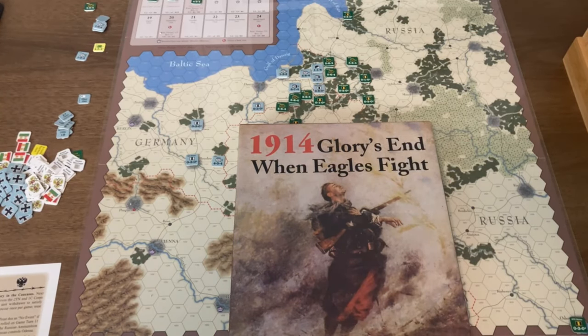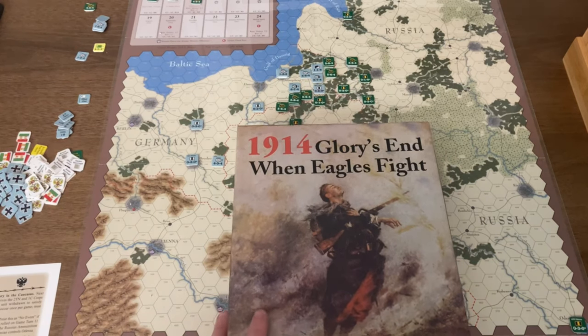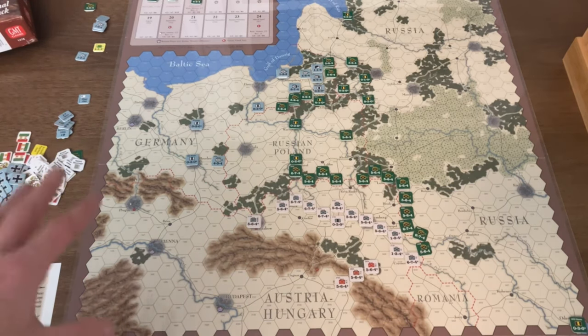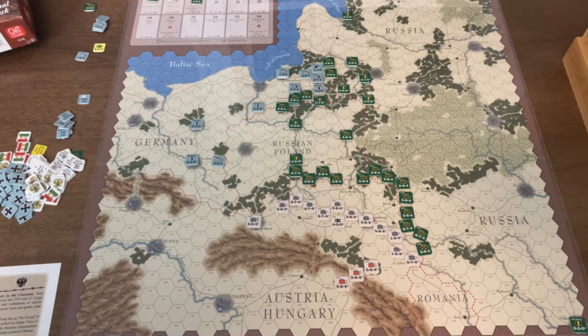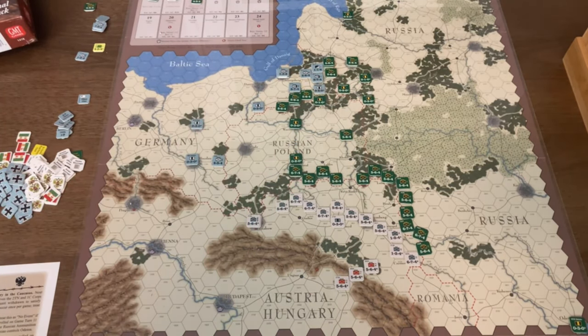Tonight we'll be starting a playthrough for When Eagles Fight from the 1914 Dual Pack published by GMT Games. Originally designed by Ted Racier in magazine format, it was repurposed and repackaged some years ago. This title depicts the First World War, specifically the Eastern Front with Germany and Austria-Hungary versus Russia. The rules aren't terribly complex, so this won't be a rules overview — we're going to dive straight into the playthrough. I'll be doing it solo, two-handed.